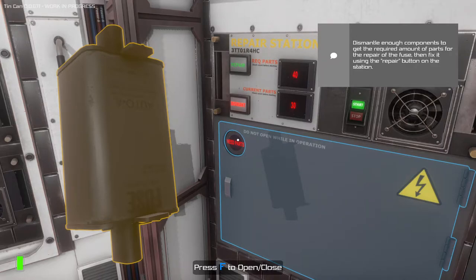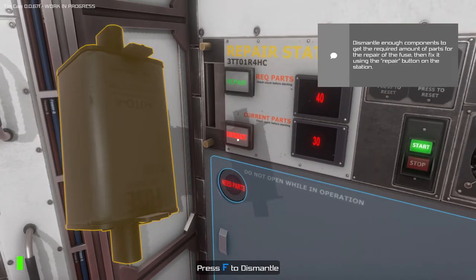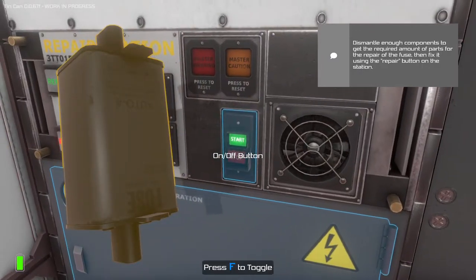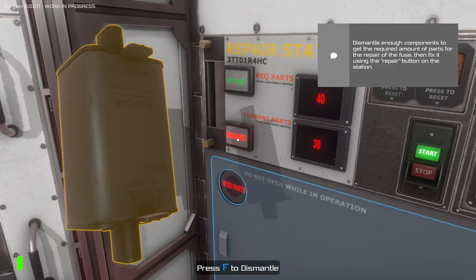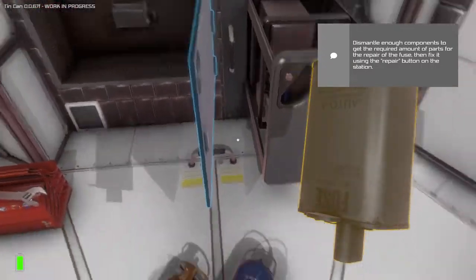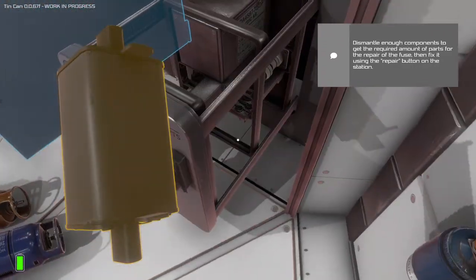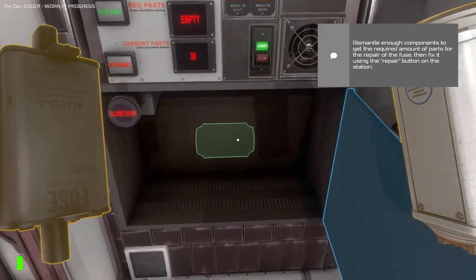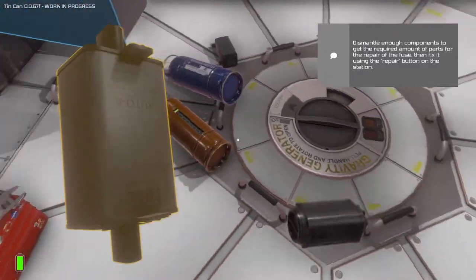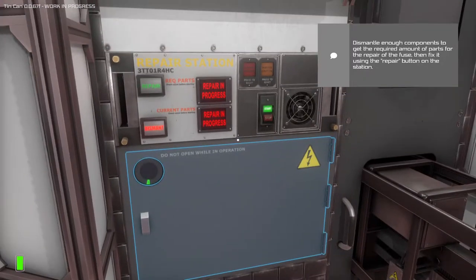Dismantle enough components to get the required amount of parts for the repair of the fuse, then fix it. There is still a fuse in there. Current parts, required parts — we need 40 parts, so we need to sacrifice something else as well. Let's go ahead and throw the battery in there as well. Dismantle. Perfect. So now we'll drop that, throw that in there — repair. That's doing its thing.